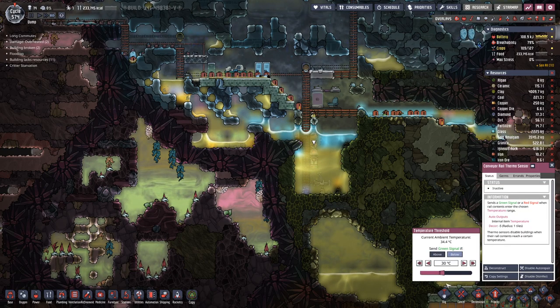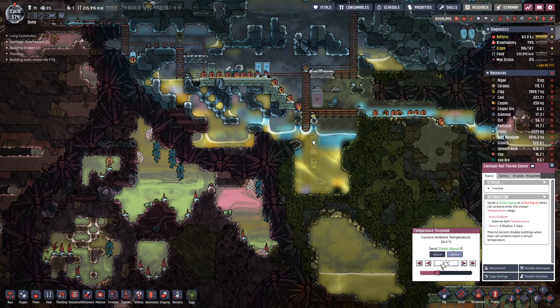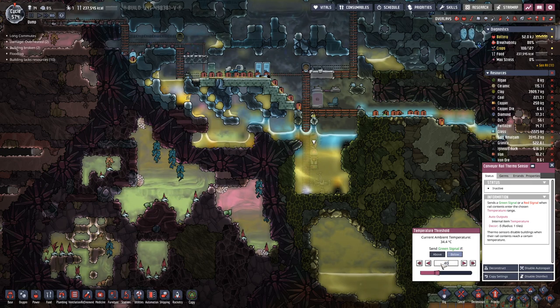Also 36 degrees. Maybe we should do 40, not zero. The conveyance rail is not hooked up to anything — it just ends up here in the middle of nowhere. So let's change that: let's connect it up here, and connect — bam. And of course put on the priority.